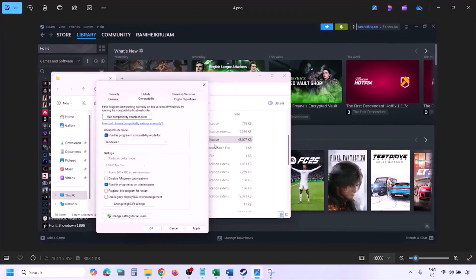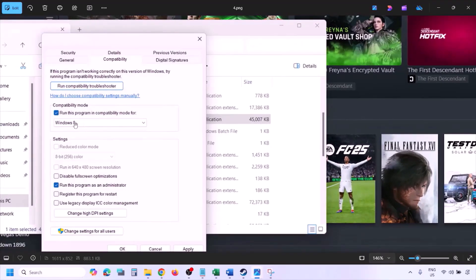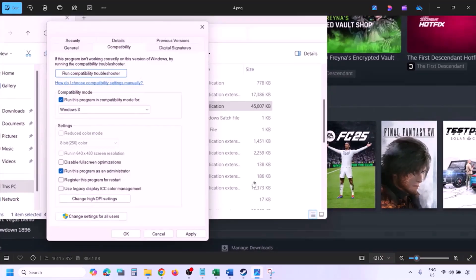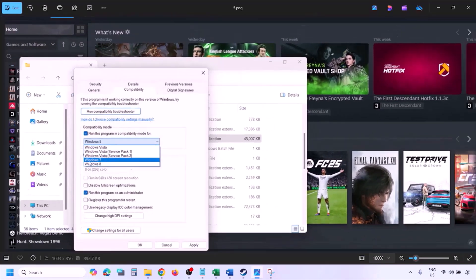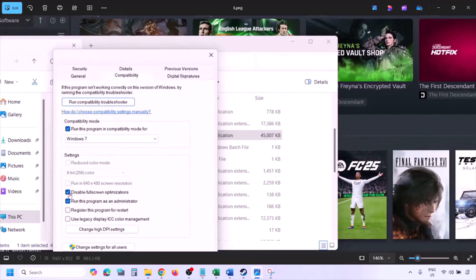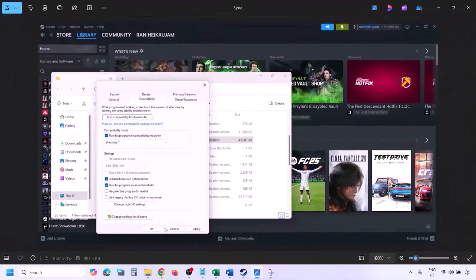If still not working, check the compatibility mode box and select Windows 8 from the drop-down, hit Apply, click OK, and launch the game. If still not working, select Windows 7, hit Apply, click OK, and check. If still not working, put a check on 'Disable fullscreen optimization,' hit Apply, click OK, launch the game, and check.